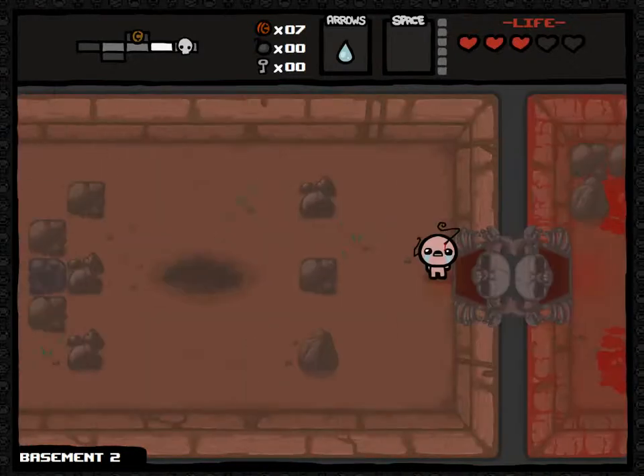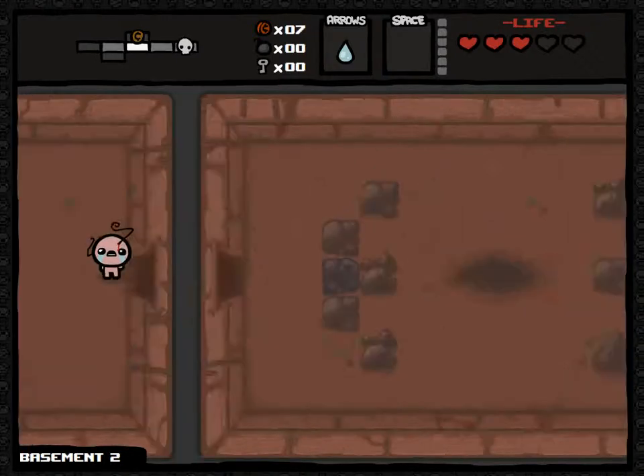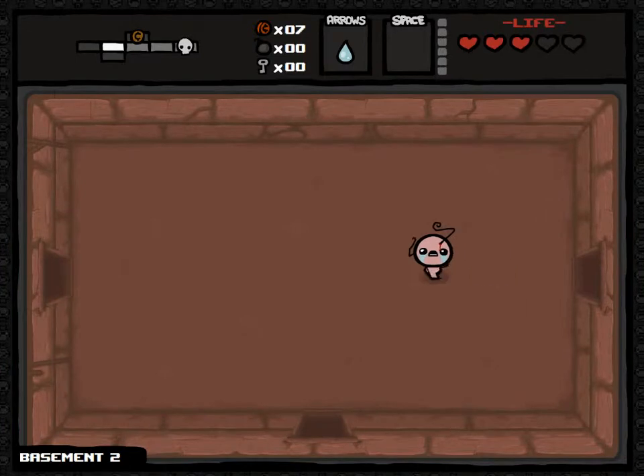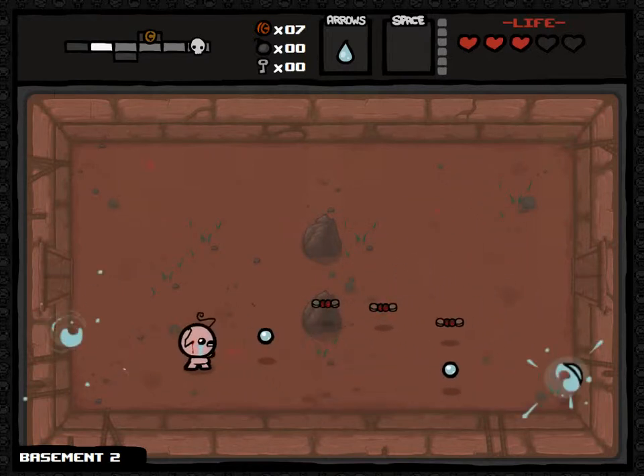I can't even move down further into the basement. Check out what was in that first one. There's also a coin shop but that's locked off. Let's see what's in this bit - could be something that's just going to make me die and be horrible. But if you don't explore, you don't find.